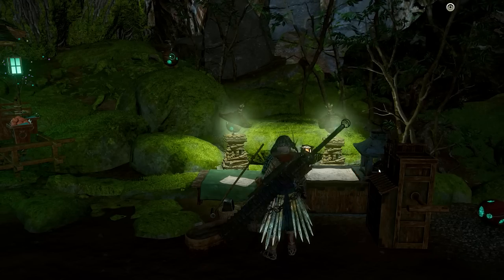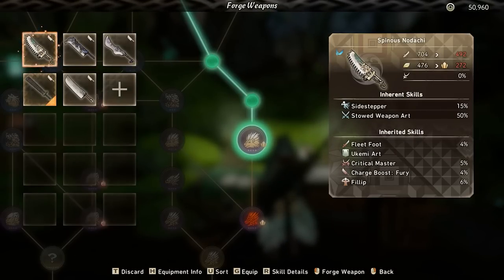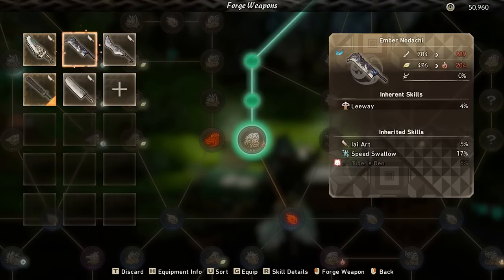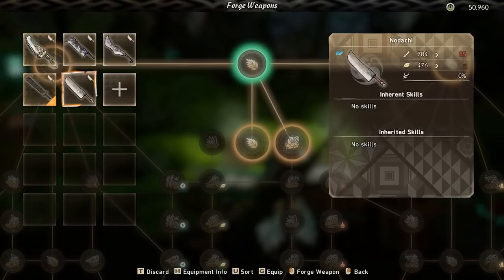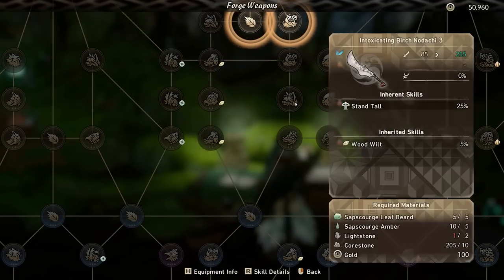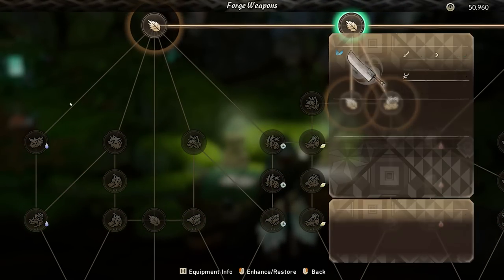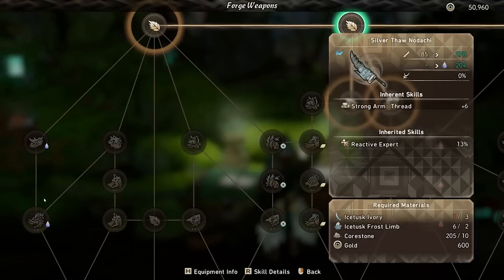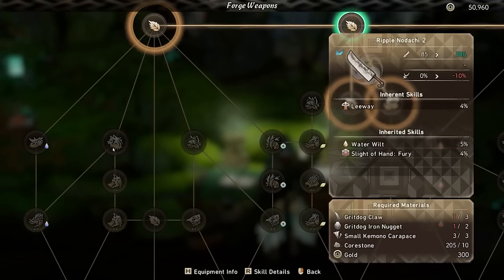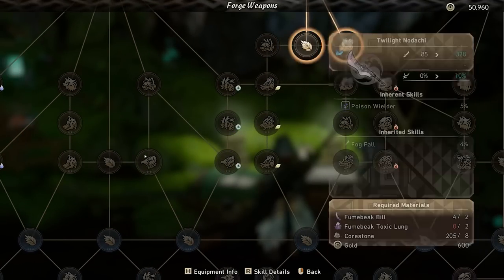Make multiple weapons - this is really crucial. Even if you're just sticking with one weapon type, like me playing Nodachi, you should have multiple weapons going down multiple different tiers, getting multiple different benefits at the final weapon you're selecting - different damage types, different perks, all of that stuff. You should not be relying on just having one weapon and then trying to switch it whenever you want a different elemental type. Just make multiple weapons - you will be collecting the boss parts necessary.